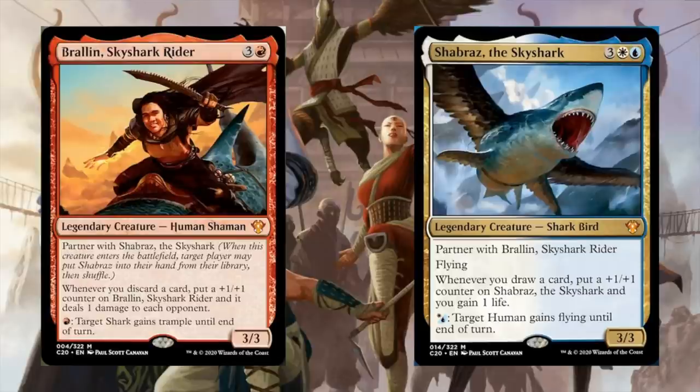Between the two of these cards, there's a lot of really cool abilities and a lot of different directions that you can build in. I really like the one damage to each opponent ability on Brawlin. That's shown up on a number of cards in the past, and the ability to damage all of your opponents at the same time without having to attack is pretty good. It lets you put pressure on opponents even if you can't safely attack them.